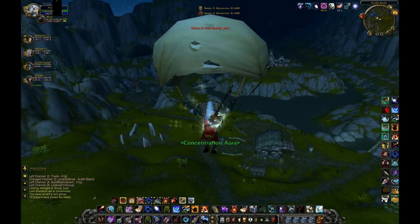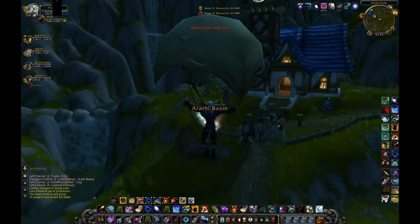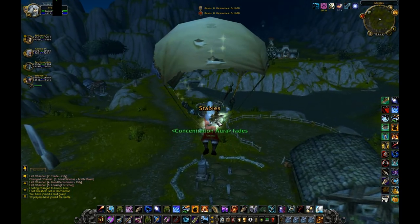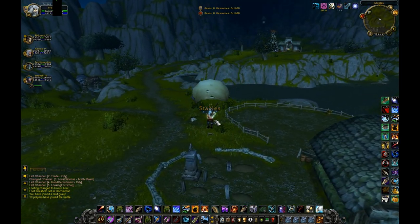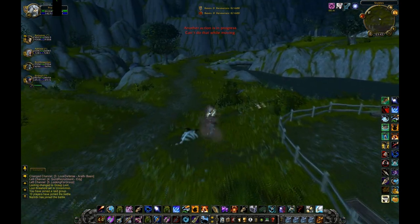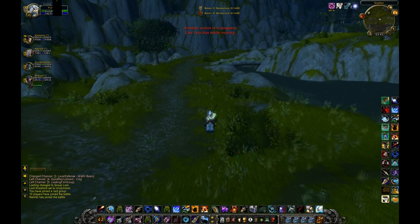...in Arathi Basin, as long as you jump off at the highest point and use Slow Fall if you're a Mage, Levitate if you're a Priest, or Flex Weave Underlay if you're an Engineer — so you apply that to your back and that will give you a parachute ability, like Slow Fall.